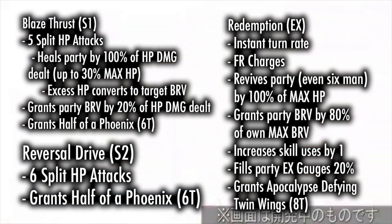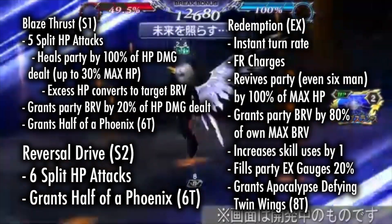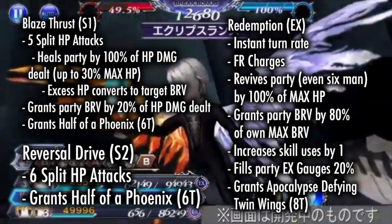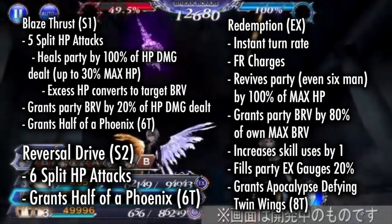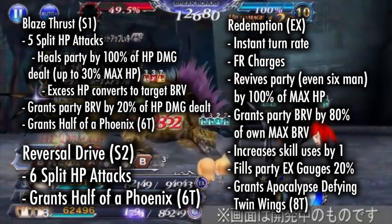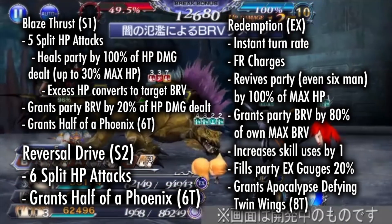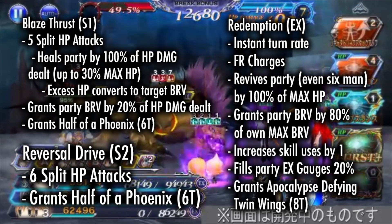His EX, Redemption, is an instant turn rate ability that revives everyone in the party, including 6-man, by 100% of their max HP, gives the party brave by 80% of Celtius' max brave, increases his skill use by 1, fills everyone's EX gauges by 20%, and grants his overhead Apocalypse Defying Twin Wings for 8 turns. It also force charges.